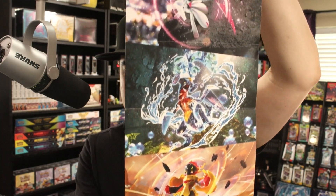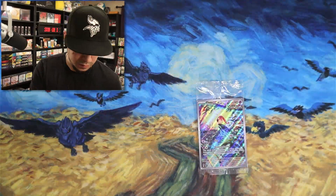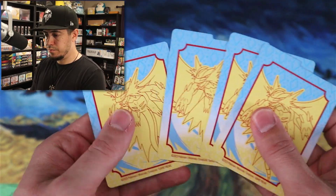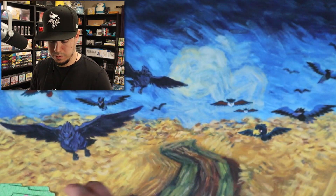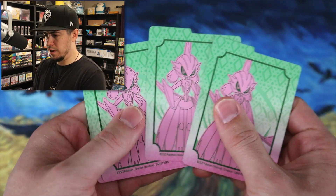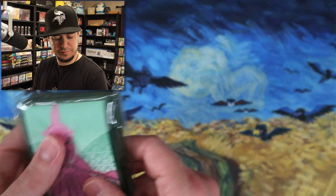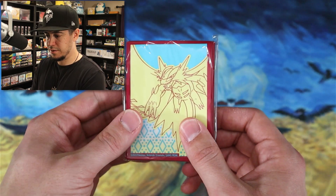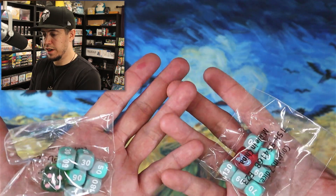Let's check out the ETB inside artwork. We've got dividers — dividers for Roaring Moon, dividers for Iron Galleon I think — and sleeves. Here are the code cards, and slightly different colored dice.